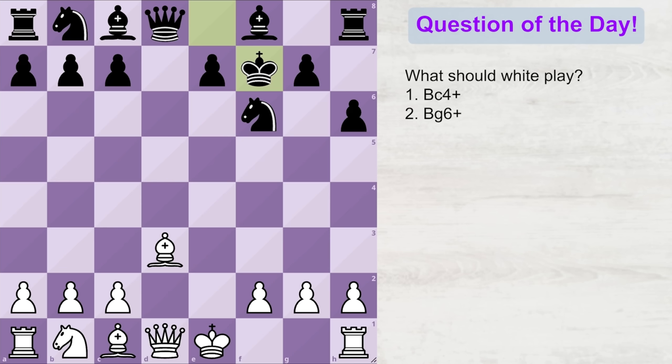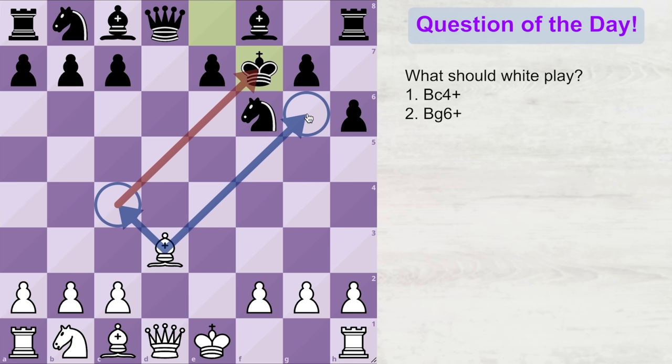Time for the question of the day. It is white's turn to move, and you have to let me know in the comments box what move white should play. Should he play bishop c4 check, or should he play bishop g6 check? Which would be the correct move for white? Let me know your answers in the comments box, and I will see you in the next video.